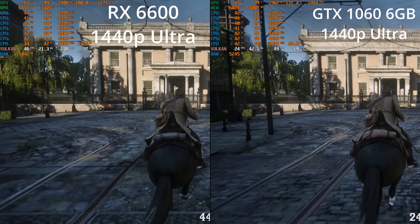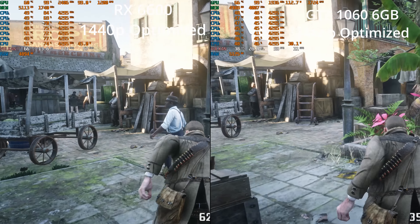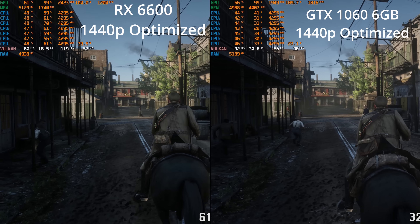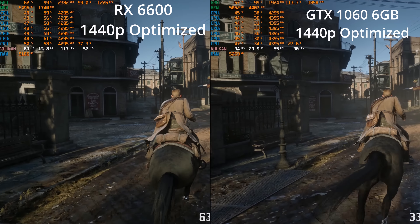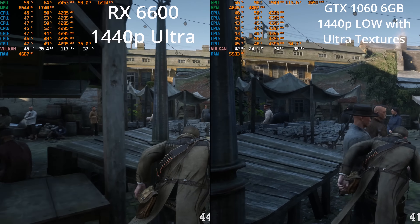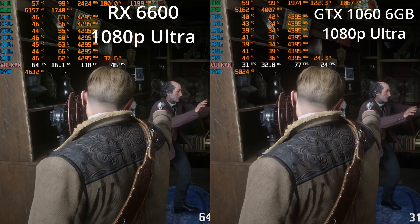Thank you to the guys over at Hardware Unboxed who, when the PC version of Red Dead Redemption 2 came out, did a two-part series going into incredible depth and coming up with some extremely optimized graphics settings. Let's test those at 1440p. We can see the 6600 is extremely playable, and it's becoming a lot more playable for the 1060, although still not great — more of a 30 frames per second experience. I tried cranking everything down to low except for textures, and we could get it somewhat playable, but this really looks like a game where 1080p is the way to go.